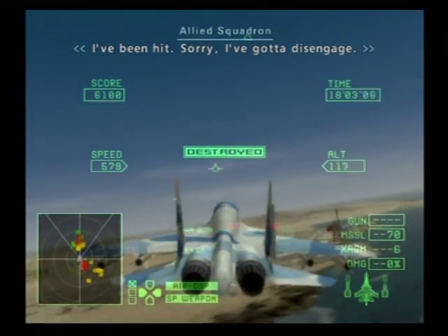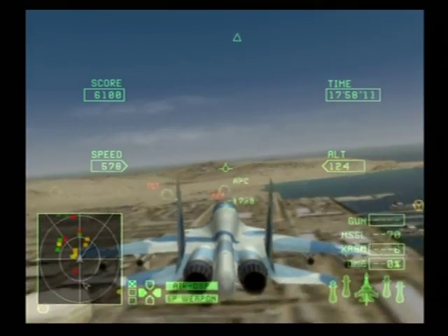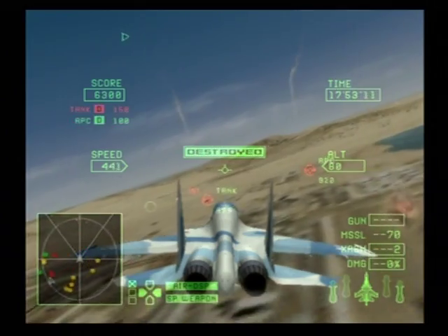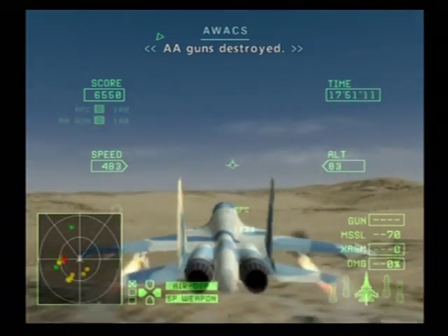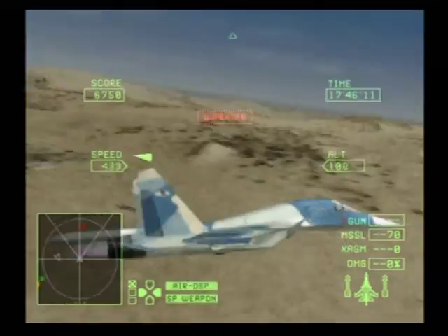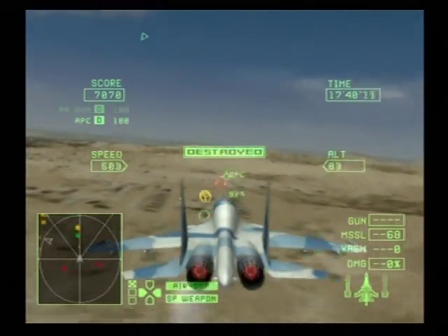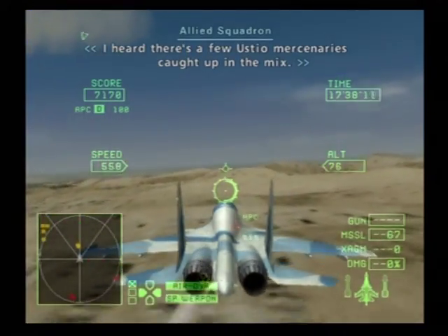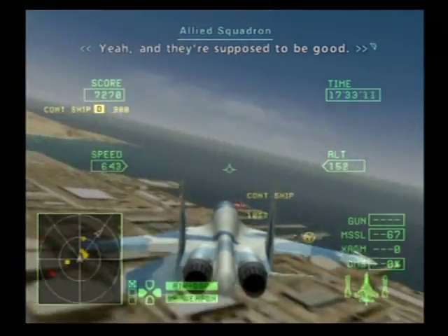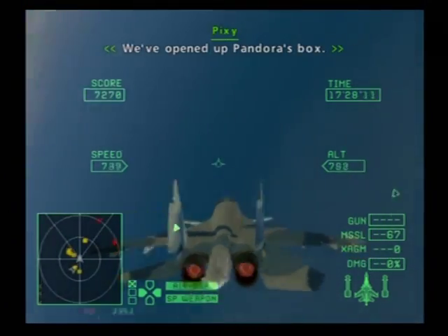I've been hit! Sorry, I gotta disengage! Hold on, I'm comin'! Guns destroyed! The GOM team is engaged with Belkin forces! Other planes go join them. I heard there's a few Ustio mercenaries mixed in. Yeah, they're supposed to be good.